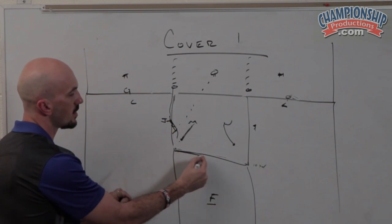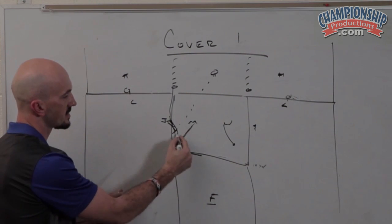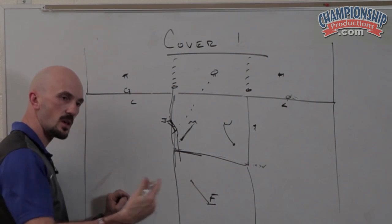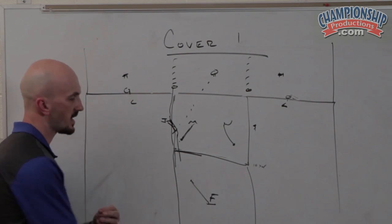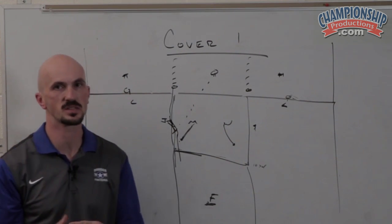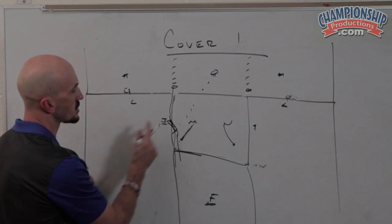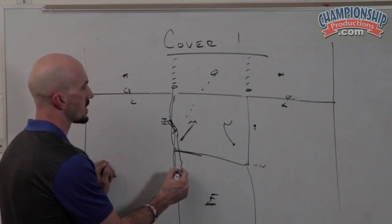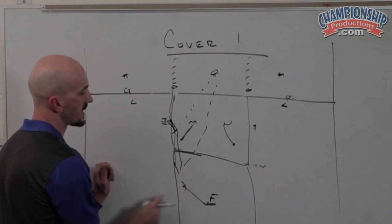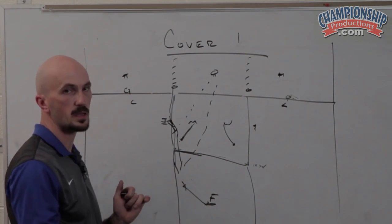If he gets past the low hole, that same vice applies to the safety now. And the further you get from the line of scrimmage, the longer the ball is in the air, the longer time you have to make this. This is where the free safety gets a lot of interceptions — it looks like our jack is beat, he tries to fit one in the seam, and then we come over and we have bracketed the ball, and we get a pick.